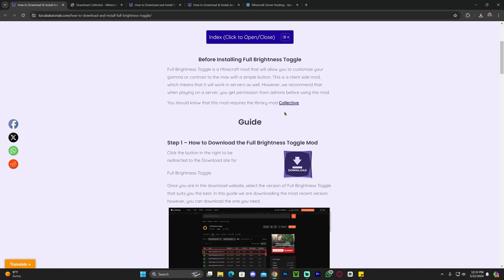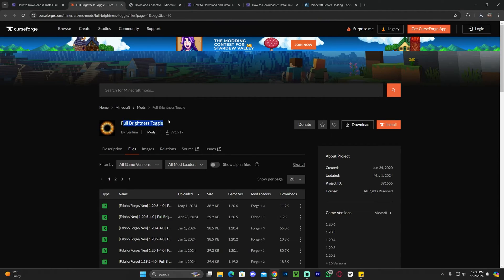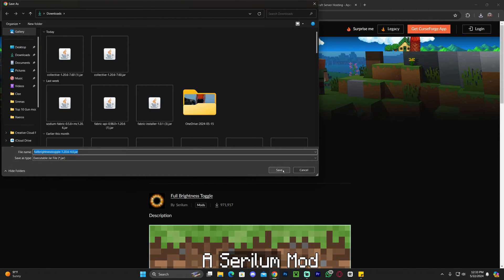With the Collective mod downloaded, head back to that second link, scroll down to step one, and click download. That will redirect you to the full brightness toggle page where you're going to scroll down and download the 1.20.6 version as well. Just click on the three dots and click download file — after five seconds your file will begin to download.